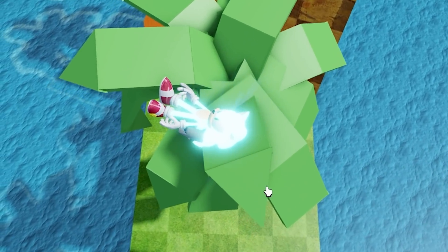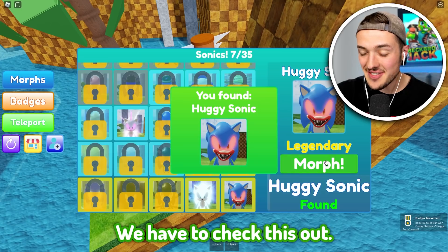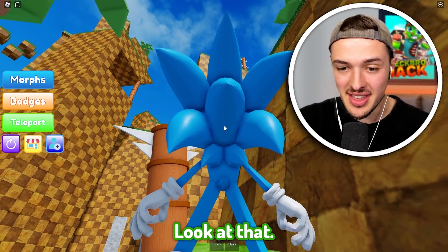I need to get my hands on the Huggy Sonic. Over on the far side of the map, you can actually find Huggy Sonic - this is another Legendary Morph. Look at that mouth. Look at that butt.